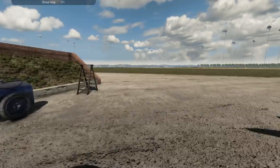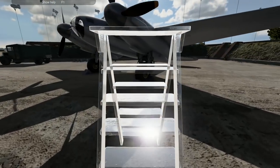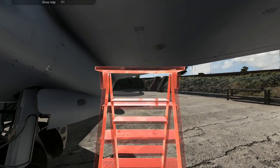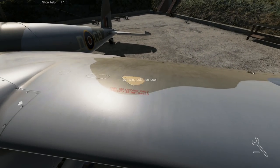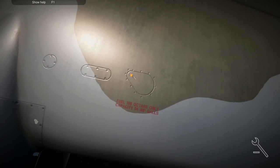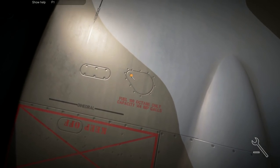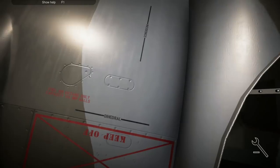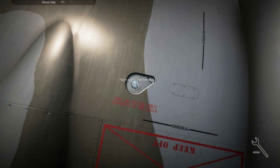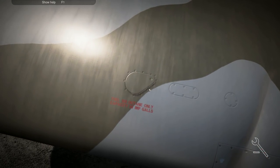Once again doing the whole tedious refueling thing. Can't they just have a standard grease monkey to do this job rather than us? We're an experienced engineer - why can't we just tell the grease monkey to go and refuel the aircraft so we don't have to do it? We've got more important things to do, like loading bombs and finding faults with the electrical system.